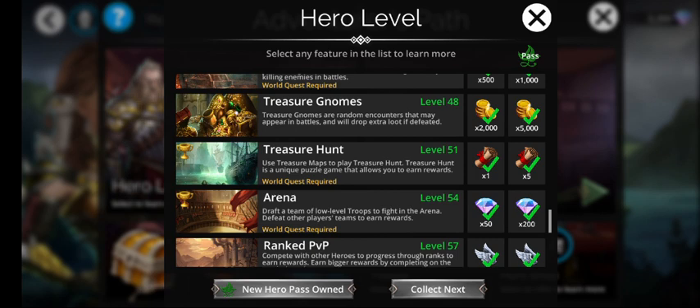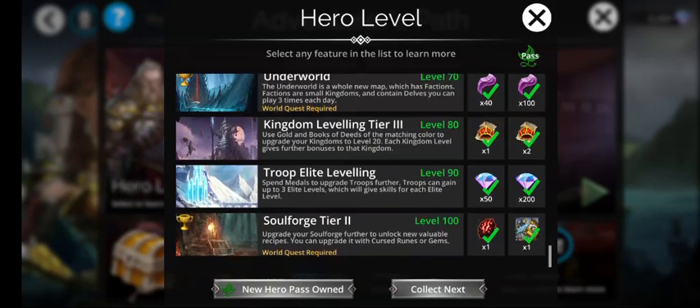So you can go to your treasure hunt and then click let's go. You can go to arena, let's go. There's also the soul forge — you can go through the soul forge and let's go.